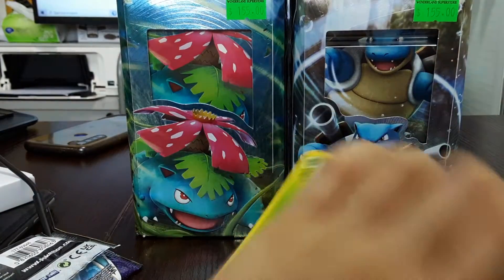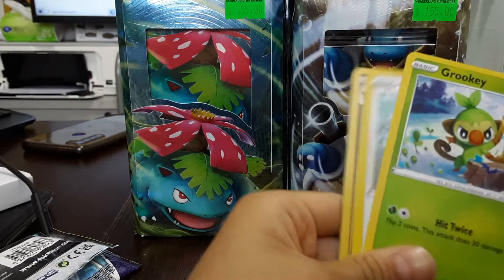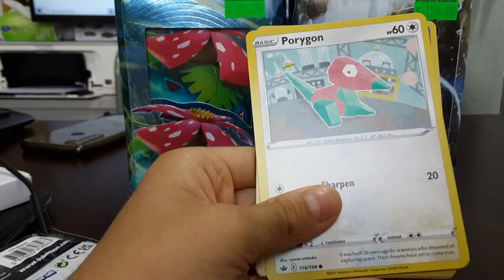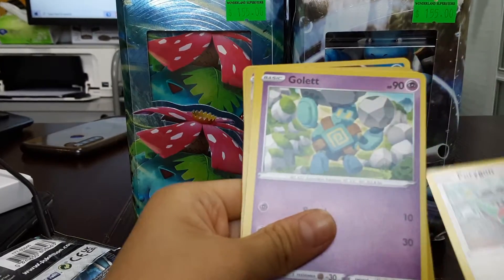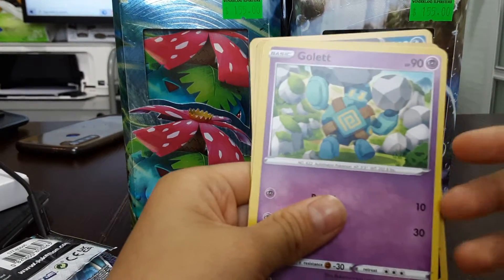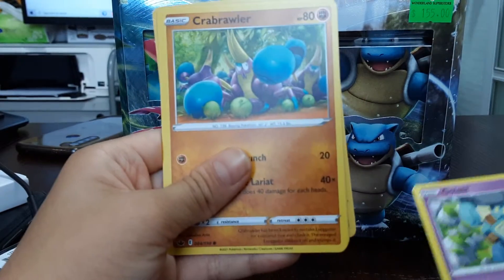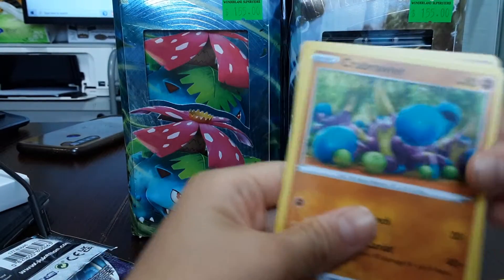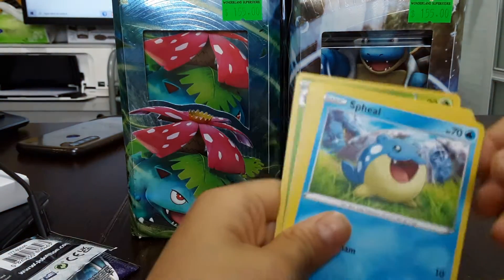Here's the online code card. I see a Grookie, and a Porygon. There's a basic Pokemon — Gollet, which I think evolves into Golurk. And a Crab Brawler, that's gonna be sick, and a Spheal.